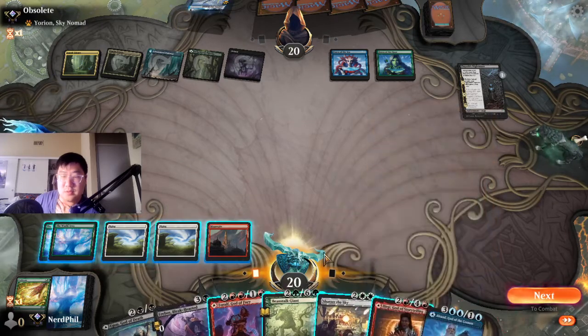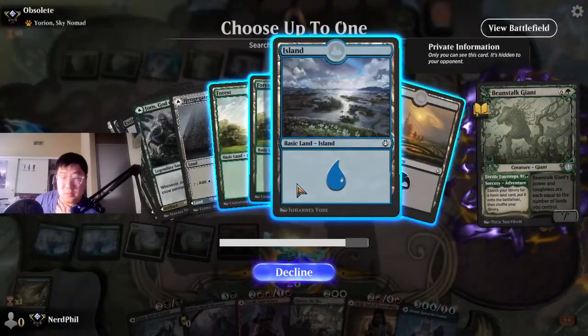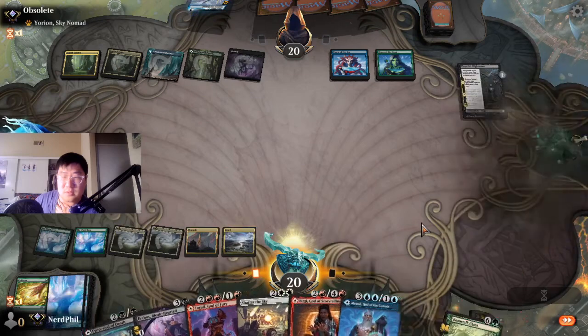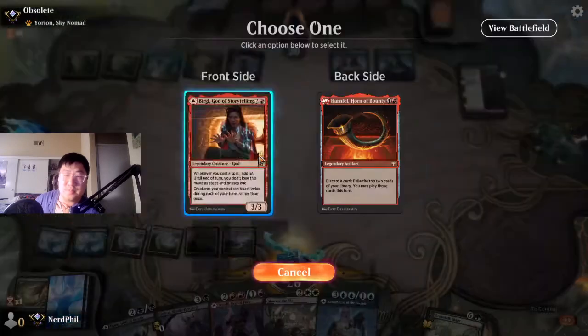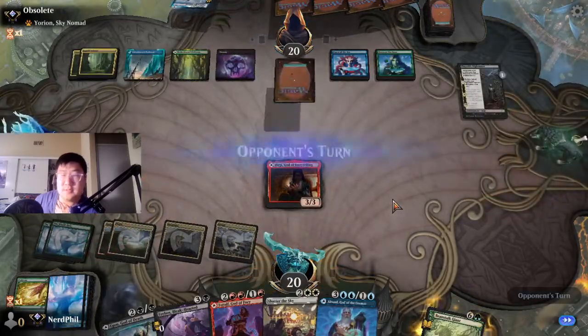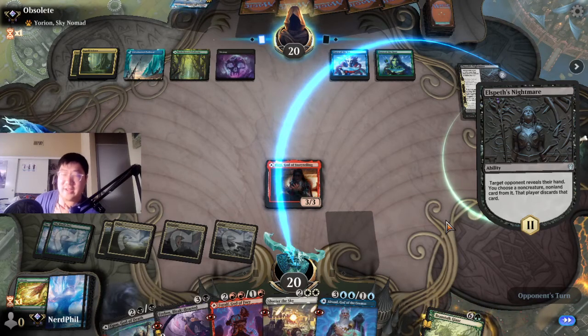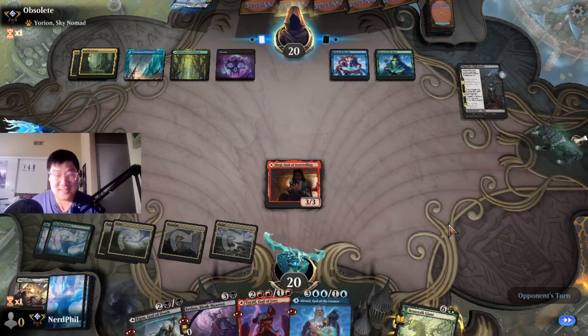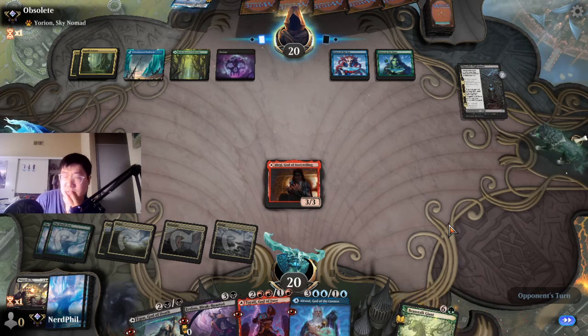We should at least get a blue source. Oh right — they can tap for any color now with World Tree. Getting Shadow of the Sky, which doesn't do much against this deck anyway. Now he's like, 'Oh god, he's playing the troll deck!' Yes, I am indeed. I want to get Alrond out, but I might need to bait some counterspells first — not really sure how to do that.